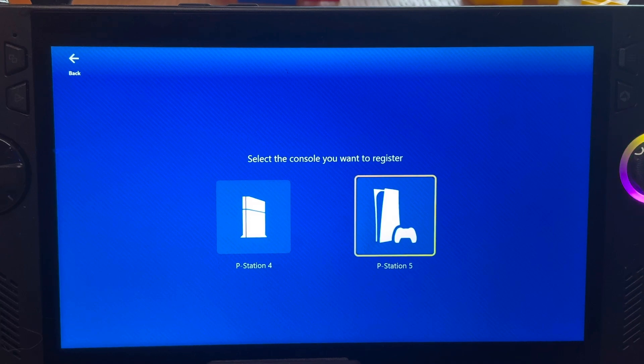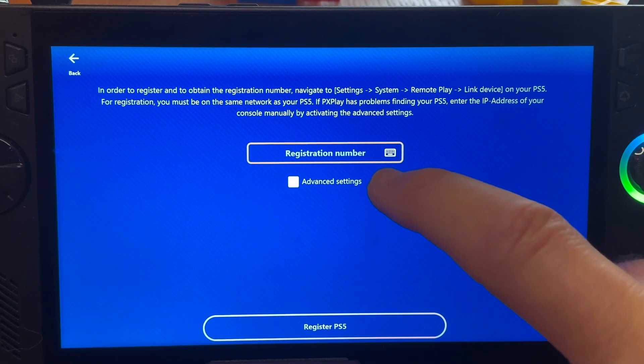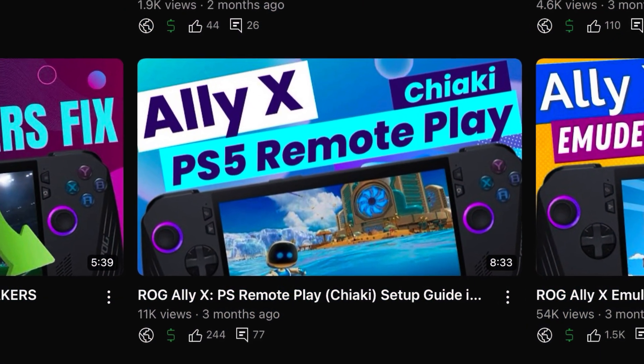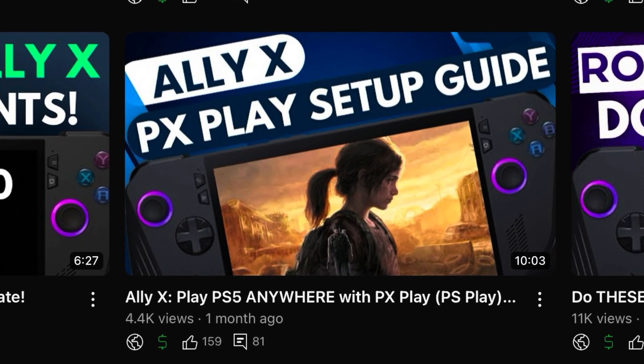Both apps are equally accessible in doing one of the most important things: setting up each app for remote play. The brand new PS5 Pro console is thankfully recognized under the standard PS5 console without any issues. I'll leave links to both my recent Chiaki setup guide and the PX Play guide in the description below.